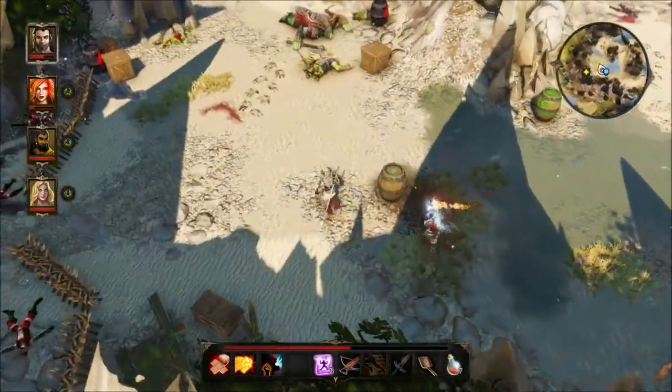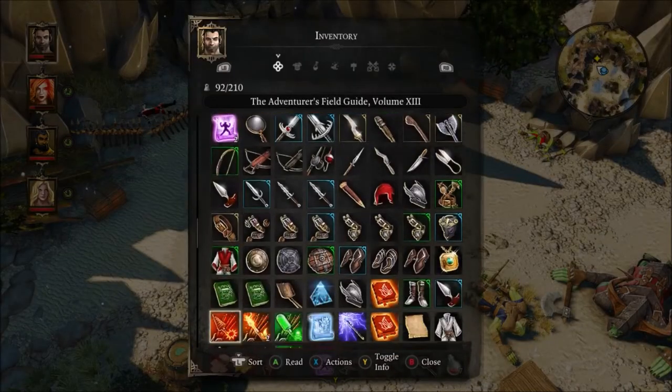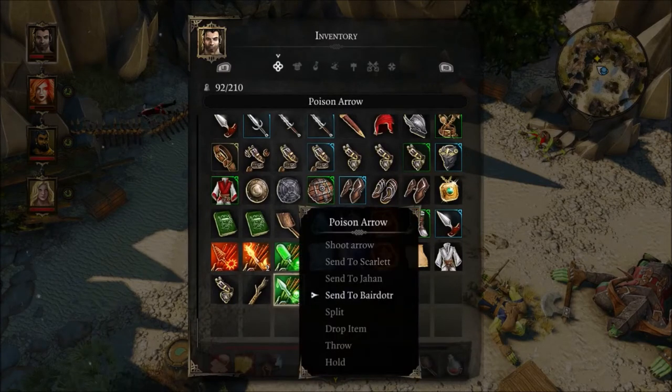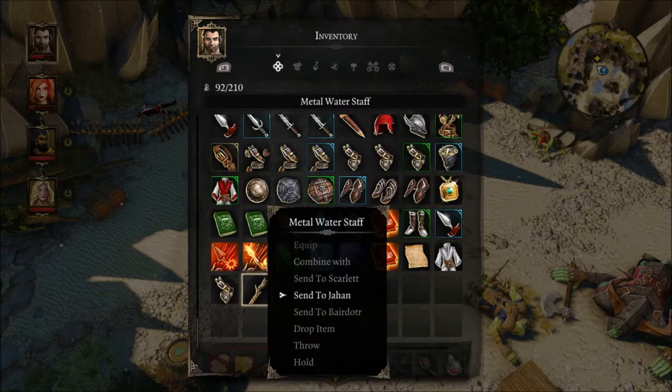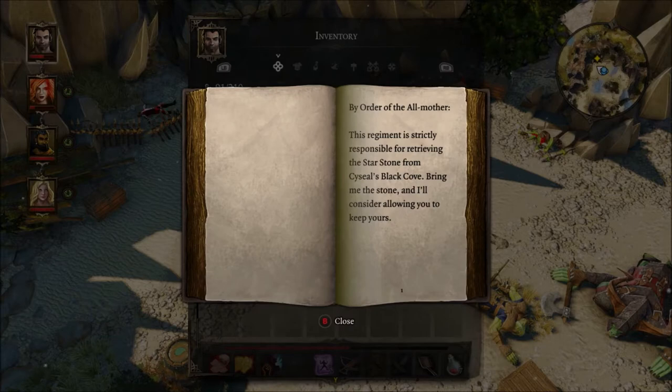I think that's about going to clear the area. I'm carrying around a bunch of stuff so I think I was starting to put some system together. Like with these arrows, I was gonna send them to the archer. The staff — since it said a water staff — we'll just send that to Jahan, maybe he can use it. Let's check the orders: 'By order of the All-Mother, this regiment is strictly responsible for retrieving the star stone from Sisal's Black Cove. Bring me the stone and I'll consider allowing you to keep yours.'